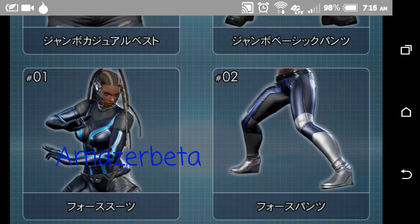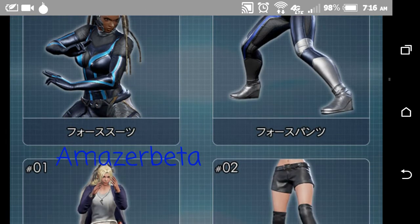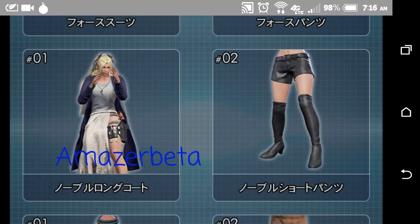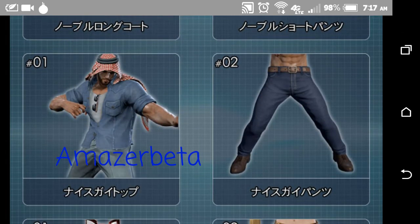I swear, Master Raven got some cool stuff. I might need to pick her up just for the sake of the customizations. They just got this jacket on over her dress. Shaheen still looking like an immigrant.